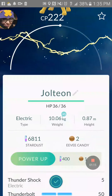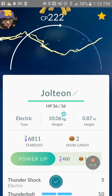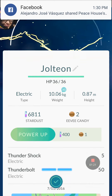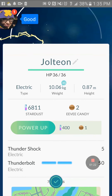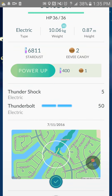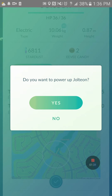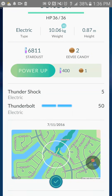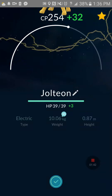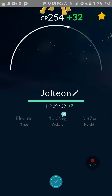Now, real quick — now that I have a Jolteon, which has a CP of 222, really cool. What I'm going to do is power it up now. How you do it is very similar to evolution: you power it up with the right amount of Stardust and Candy. So I'm going to do that right now — powering up my Jolteon. And with that, it should work pretty well. It is now CP 254. Really cool.